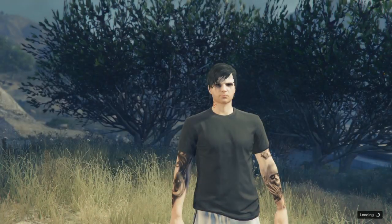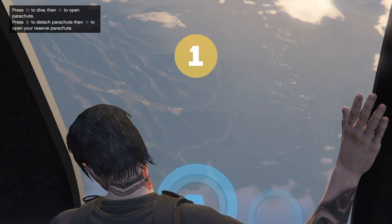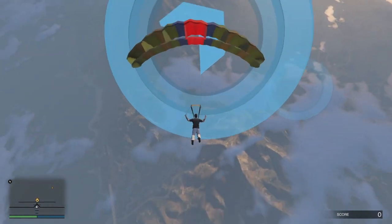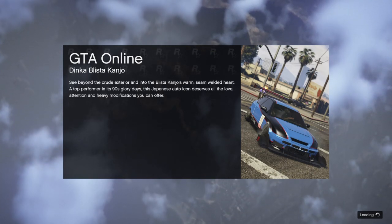Once you spawn in, simply ready up. You're not going to complete this job as normal. Once the timer runs out, press Square to dive out. After diving out, go to the first checkpoint — right before you hit it, pull your parachute, level yourself with the checkpoint, hit the checkpoint, then open up your phone and quit the mission. You're going to spawn in an online session.